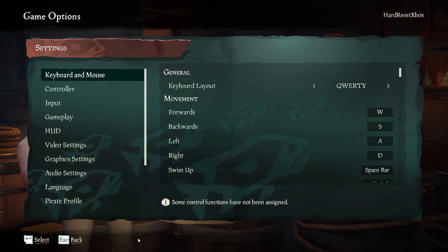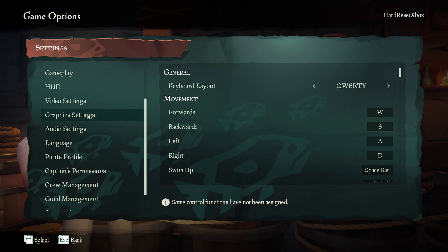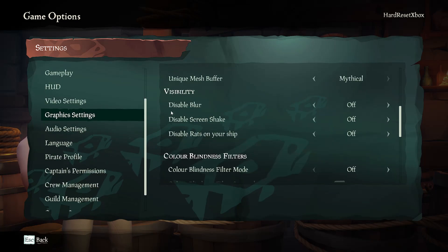First go to settings and then go to graphics settings and scroll down to visibility. Find disabled rats on your ship, you can toggle it on to disable them or off to enable them back again.